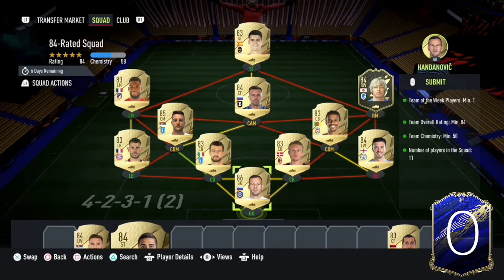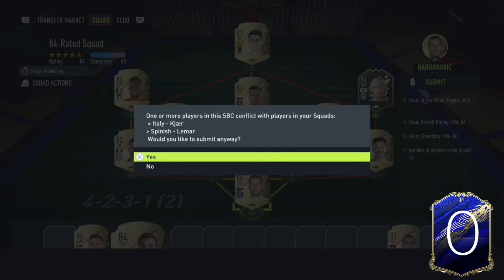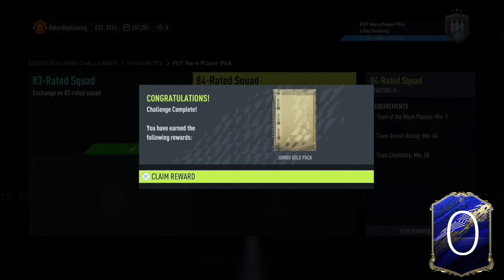Hey guys, what is going on? Welcome back to another video on the channel. So in today's video, we've got the Foot Hero Player Pick 1 to 3, and they craft everything that I've been packing from Team of the Year into it. The best thing about this is obviously it's the Player Pick, so I don't have to scroll for the pack.